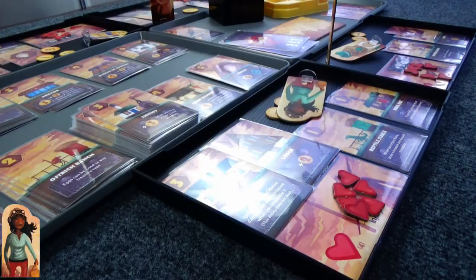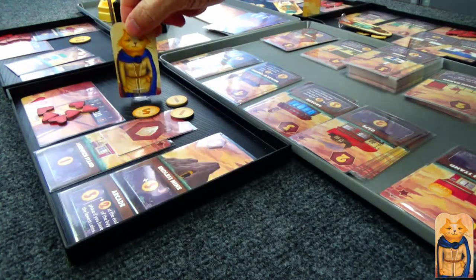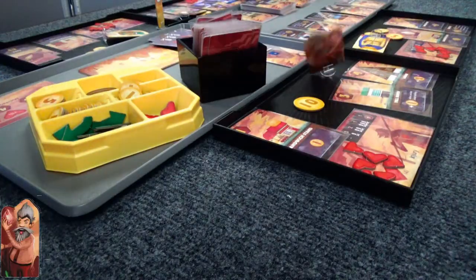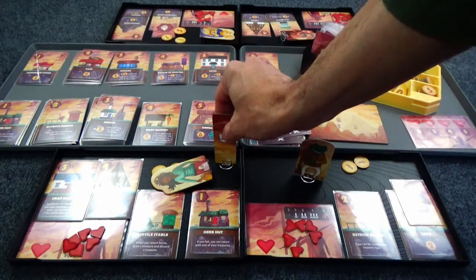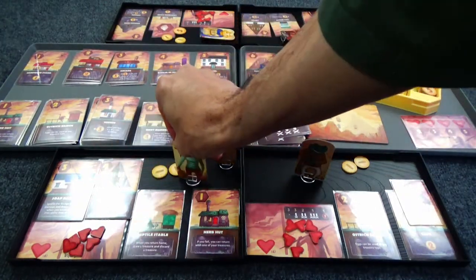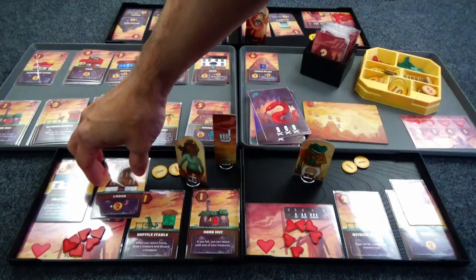Frog stands up and lays back down. Goggle Girl passes, Kitty passes, and crazy old guy takes a nap. We pass the marker on and are now in the night phase — a bunch of cash will change hands and then we reset everything.